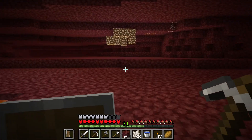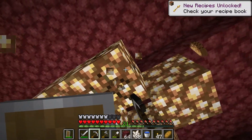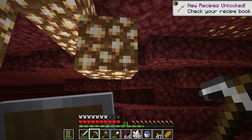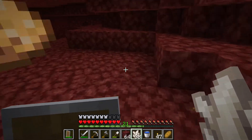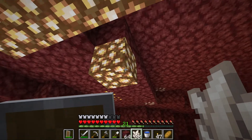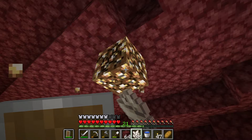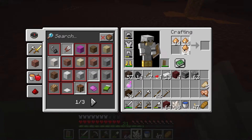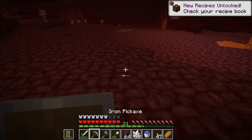I should hate the netherrack for the number of times I've died down here, but you know what, you've got to say it — I love it. And 1.16 is the nether update, by the way. I shouldn't use my pickaxe for this, just use bare hands, because it takes about the same amount of time and you're not using up your tool. How much glowstone do we get here? 43 dust. So we can convert that right back into glowstone — we've got 10 glowstone here.